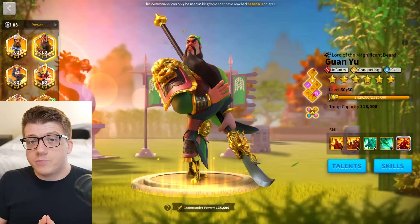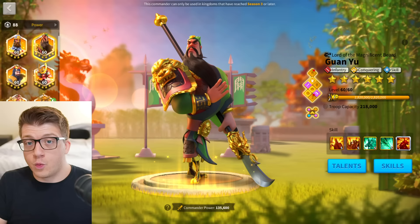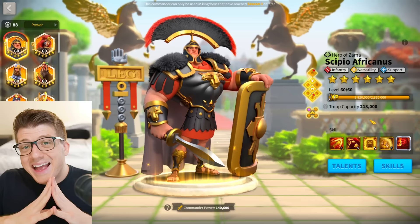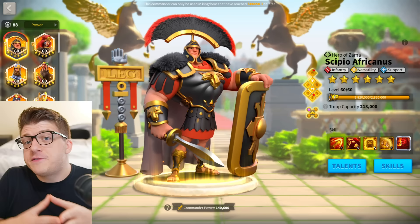When we talk about the damage formula for Rise of Kingdoms, what are we actually referring to? There are a few different things we have to calculate. First, we have to calculate the stats and numbers of troops involved in both sides of the fight and how those stats are amplified by the commanders used, as well as the equipment, armaments, and all other buffs involved. Then we use that information to calculate a couple of other things.